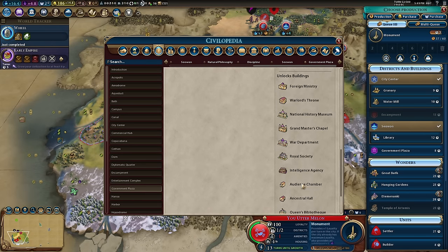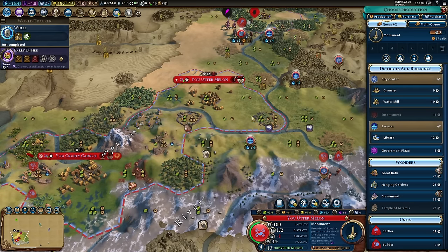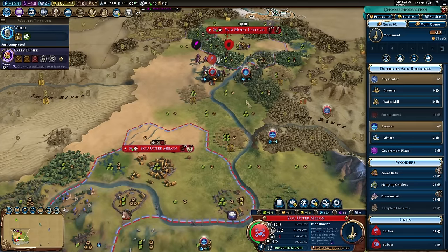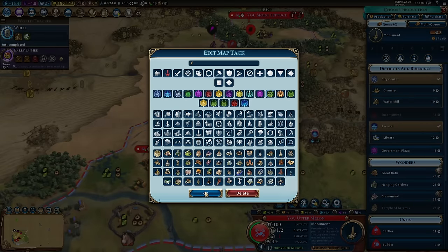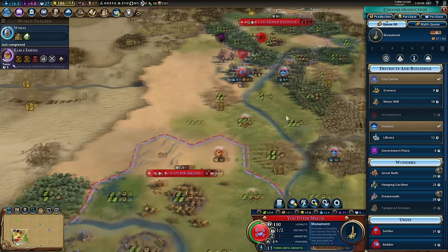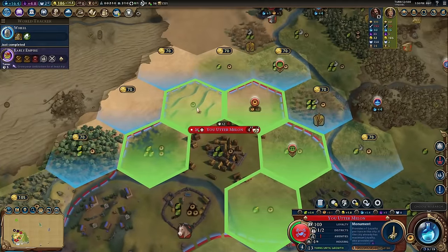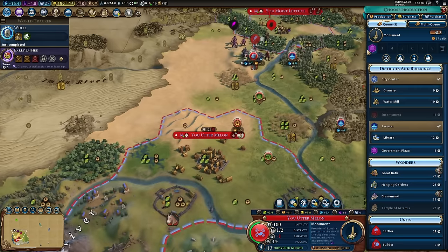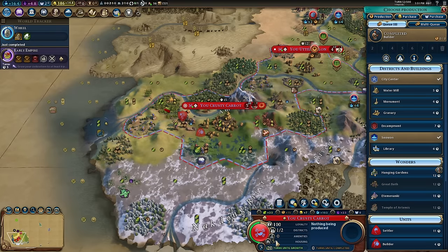I could put the government plaza in my capital but there's a good chance I might want to go for the Ancestral Hall — the settler government plaza building. I could go Audience Chamber as well, which is really good to keep cities happy, but I'm going to be throwing all my governors into the same city. Ancestral Hall is not a bad choice, but the problem with government plaza is it doesn't actually improve your unique district. So we might as well put it somewhere that might upgrade other things. There's a lot of floodplain around here — I could probably put a decent industrial zone down. The government plaza wants to go on this desert hill mainly because I already own it and don't need to buy it.